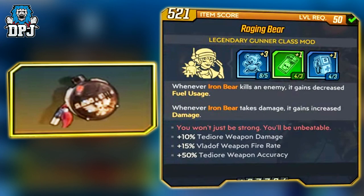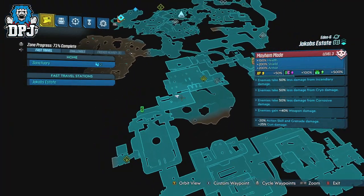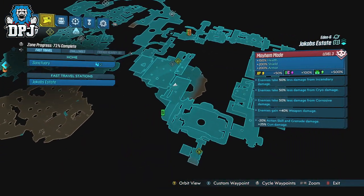The Moze class mod, which is known as the Raging Bear, drops from Billy the Anointed within Jakobs Estate on Eden 6, and this is also a drop from the Valkyrie and Wotan.